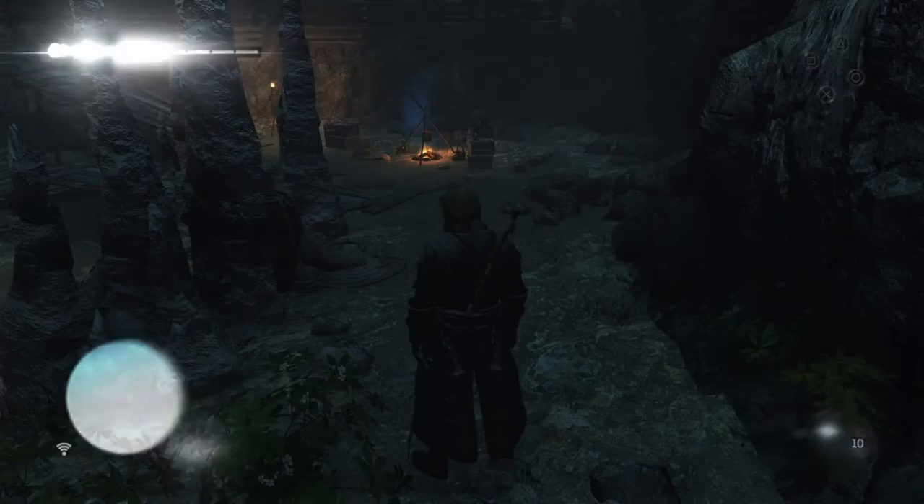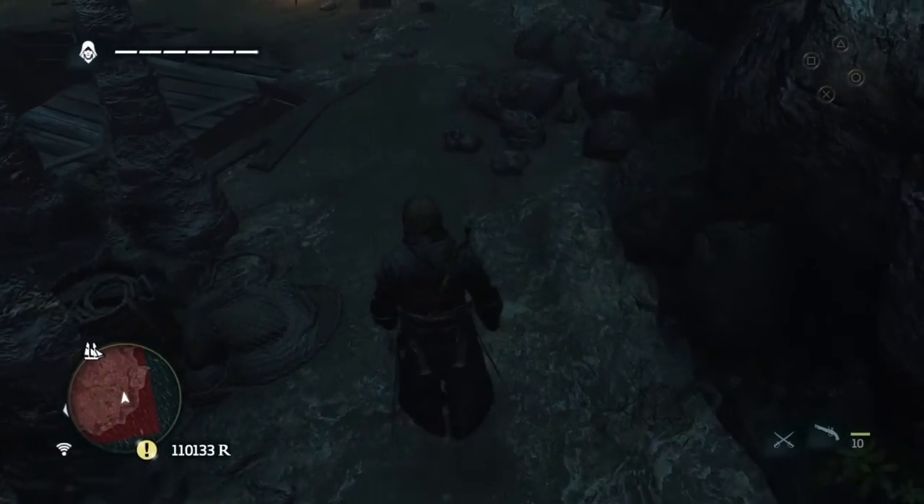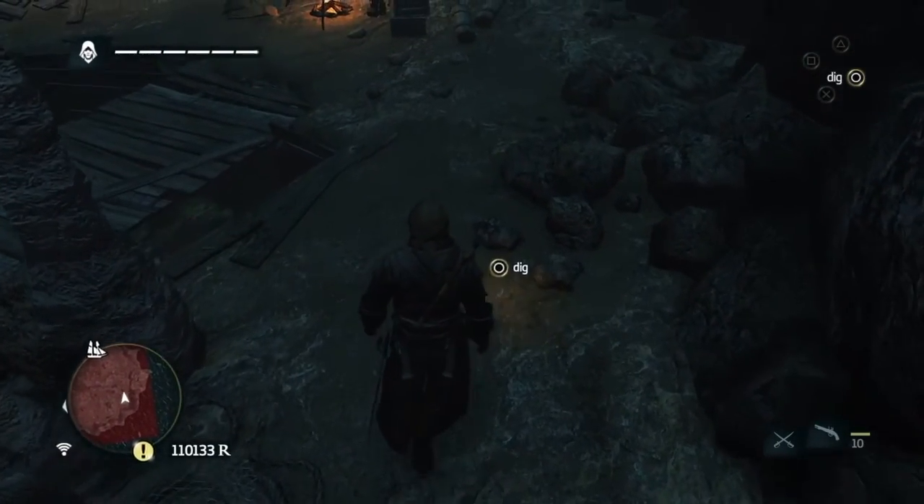Petite Cavern's over here, and once you get there you've got to clear out the bad guys. And then look for these stalagmites which are just near the campfire and you'll find that that's where the treasure is.